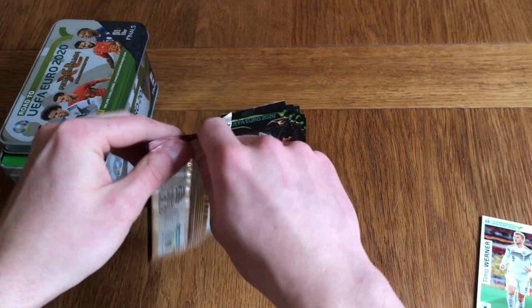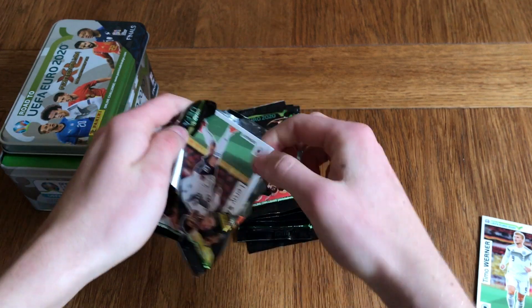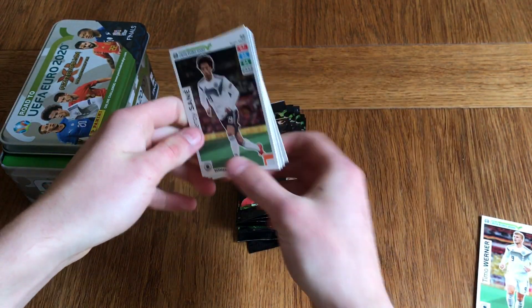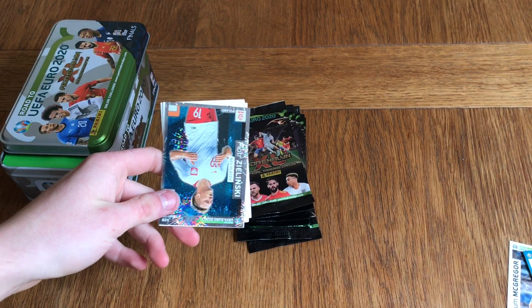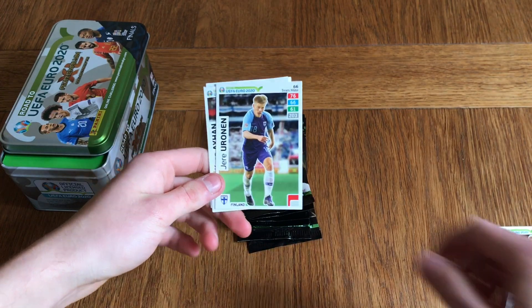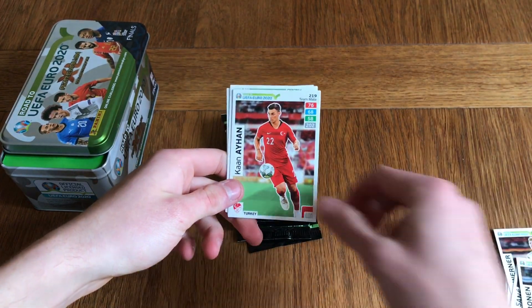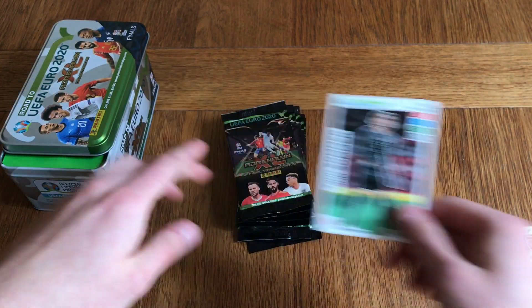10 packets to go through — we've got 8 more after this. We've got Sane, Zielinski — key player — Euronan, Aihan, Pyrusori, and Yan Soma.